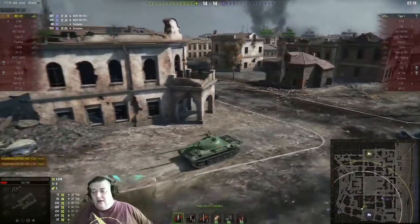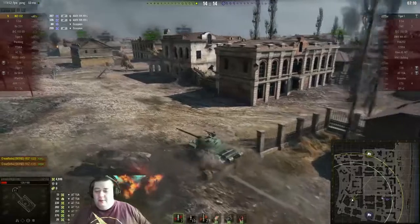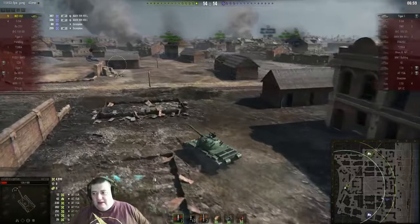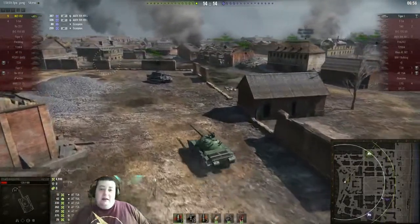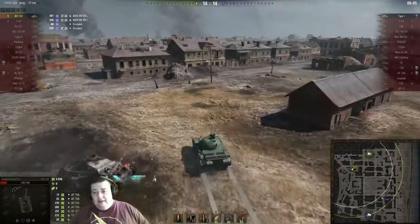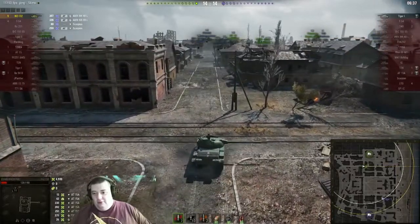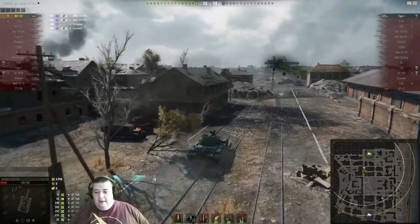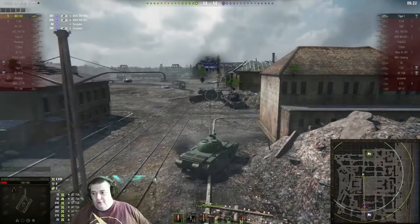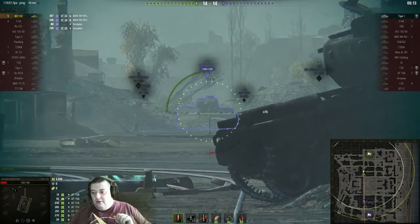The bonuses: on an open map with lots of bushes, we could totally out-spot him, outflank him, and kill him from cover without ever being lit. This is not that kind of map — this is a map full of corridors designed especially to make things easier for heavy tanks, and we're not in a heavy tank. The big downside: that Tiger is on full health. If that Tiger shoots us and pens with anything other than HE — well even HE pens — it's going to go straight in and kill us. He's got 1400 health, so that's definitely the top turret on the Tiger I.